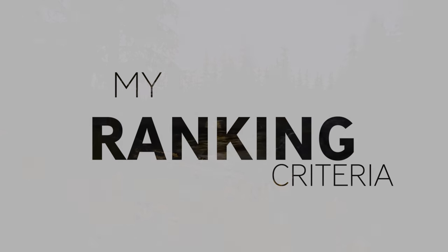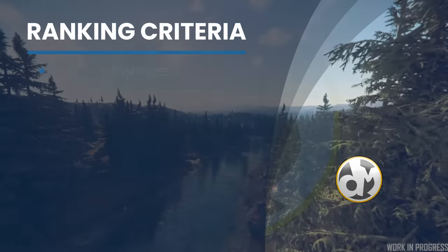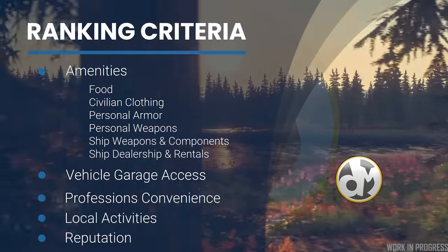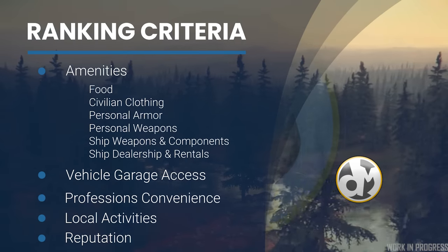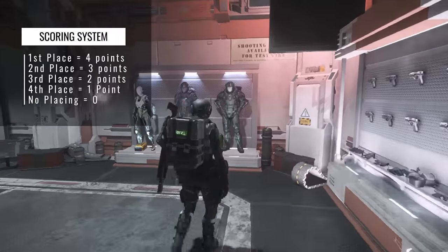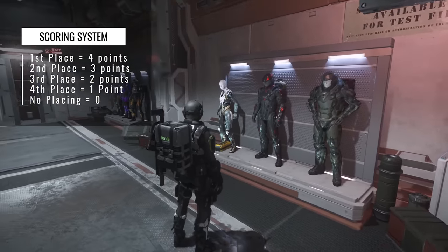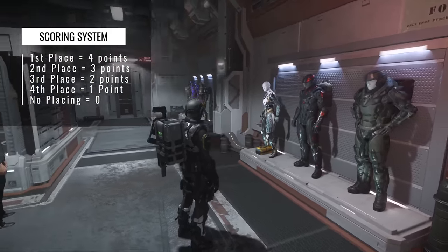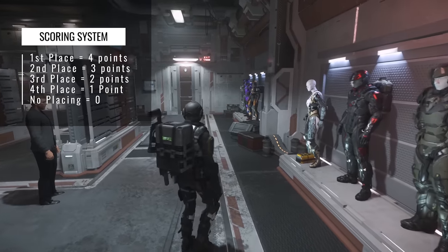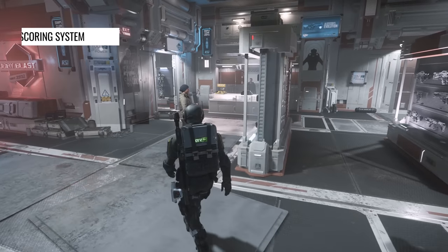For ranking these locations, we will use the following system as shown on your screen. We will go down the line of categories, comparing each city against one another, scoring them with points ranging from 0 to 4, the higher they rank for each category and feature. For example, when evaluating Personal Armor, we will score each city based on local availability and number of options. The higher the score, the better — the same logic applies to each following category, finishing with the final score.